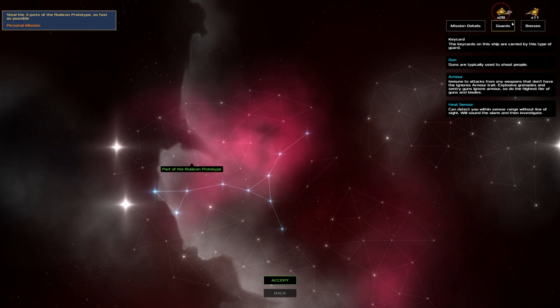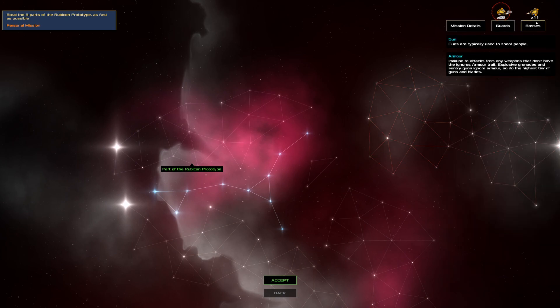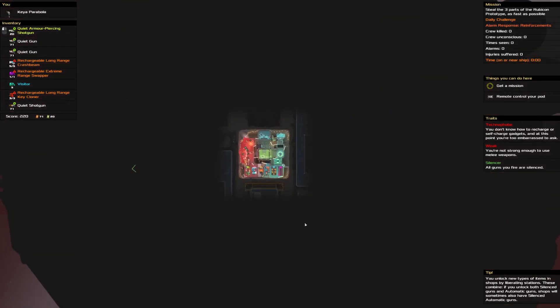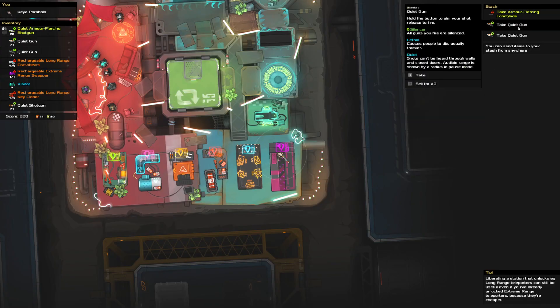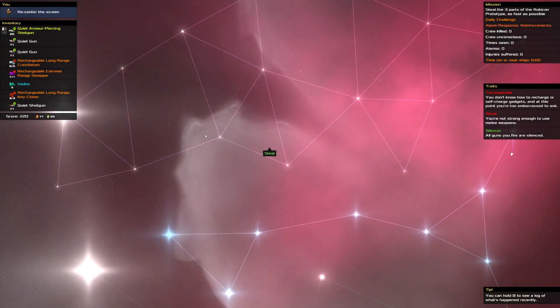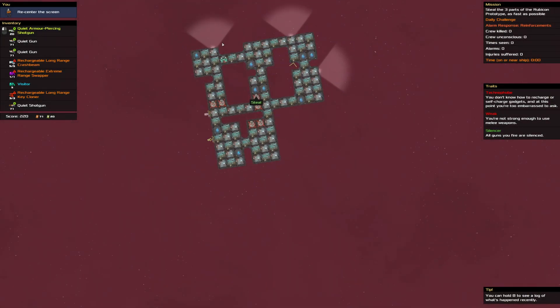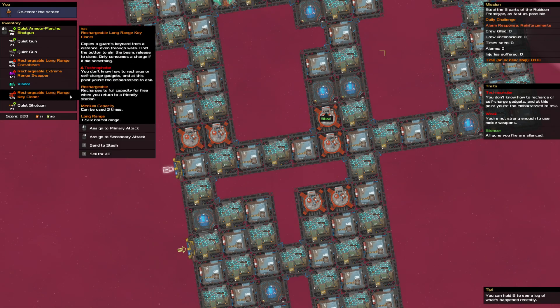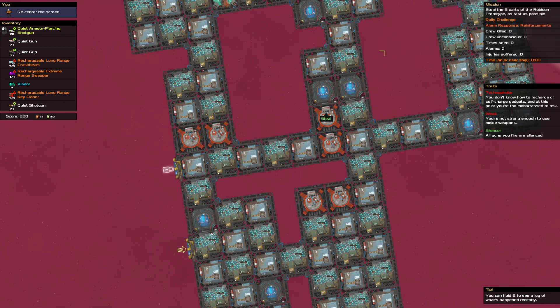We've got the shotgun — that's fine, we're fine. Heavy reinforcements. Tracker. Jammer. Lots of guards. We've got a locked door here — we've got a very, very large chance of getting in with the swapper or the key cloner. So, definitely going there. It's a pretty small room.